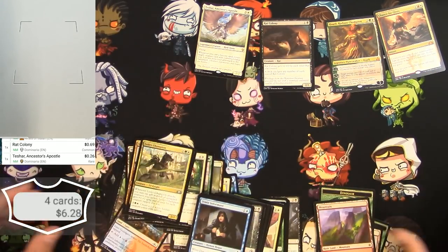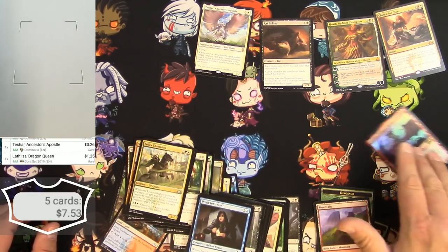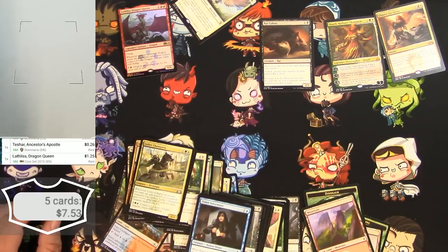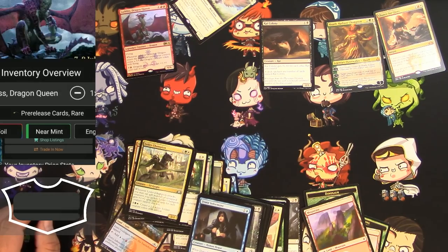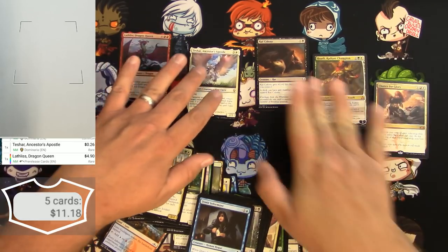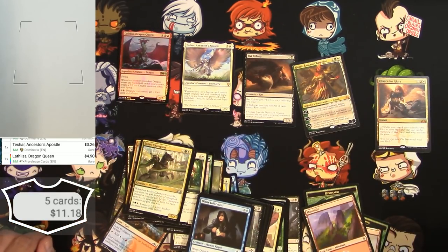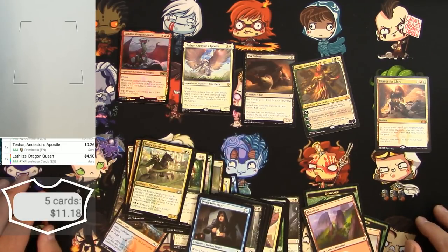Wait — my Lathliss Dragon Queen, can it save the day? Scan: $1.25. Let me change the edition — the pre-release version is $4.90. Almost made it — $11 back. There you go. So if you can find these at Target they might be worth it just to have some fun. I wouldn't be expecting to make money, as usual with packs. Anyway, thanks for watching — catch you on the next one.